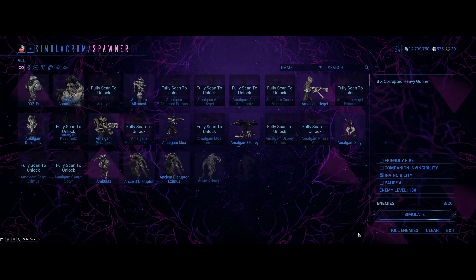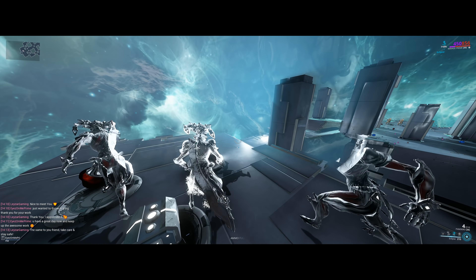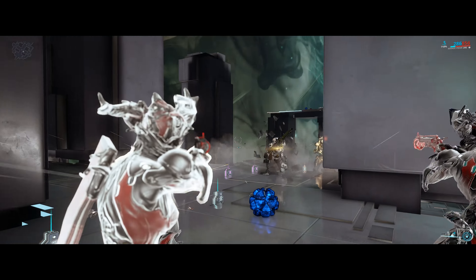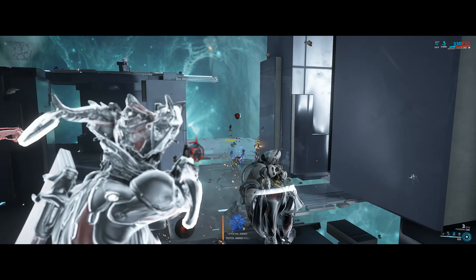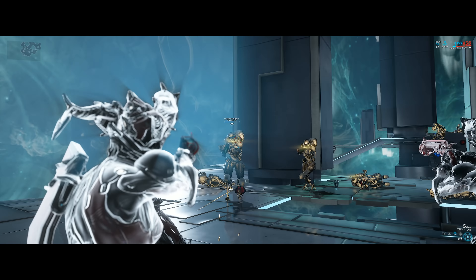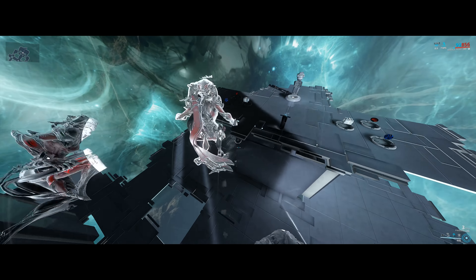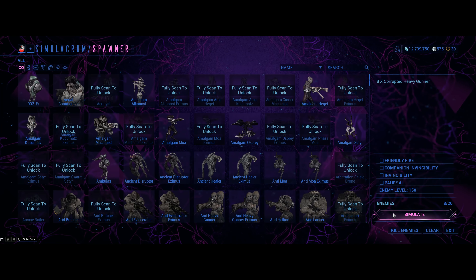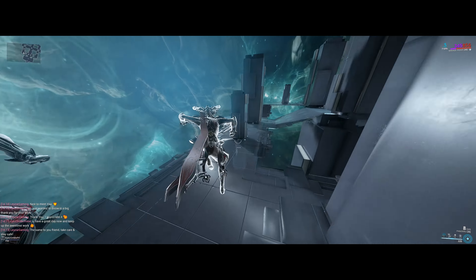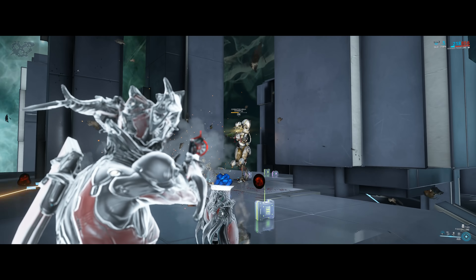Of course, this is with Mirage Prime and a whole lot of powerful Warframe buffs. Mirage does have a problem with staying alive, so let's turn off invincibility and make this more realistic. Even without invincibility, I was able to survive against the level 150 Corrupted Heavy Goons. Keep in mind that weapons with a small magazine can get you killed while reloading. Fanning the hammer in close quarters can help in a pinch — just don't forget you're not invulnerable anymore.